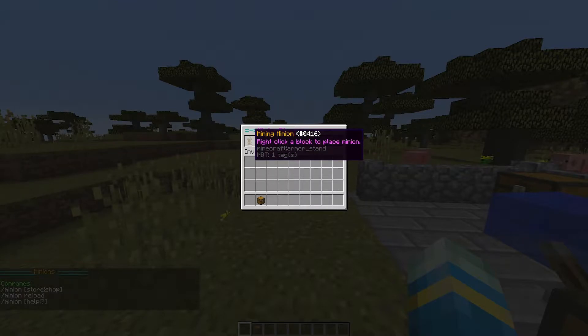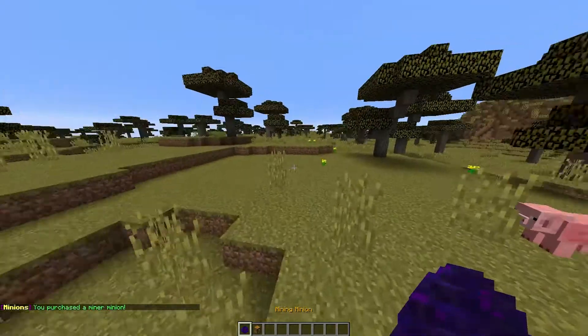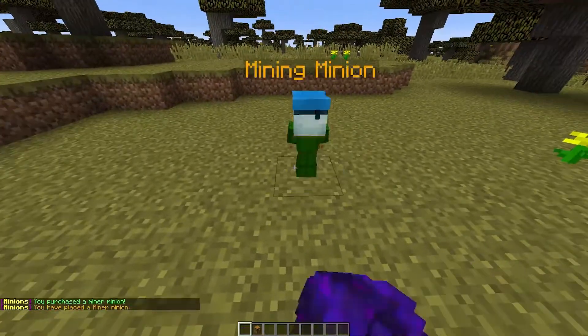Currently in this plugin there is only the mining minion. There is a premium version with a few more minions, but hopefully the developer adds some more as it says coming soon to the free version. What we're going to do is left click this and that will allow us to purchase the minion, and we're just going to place him down.